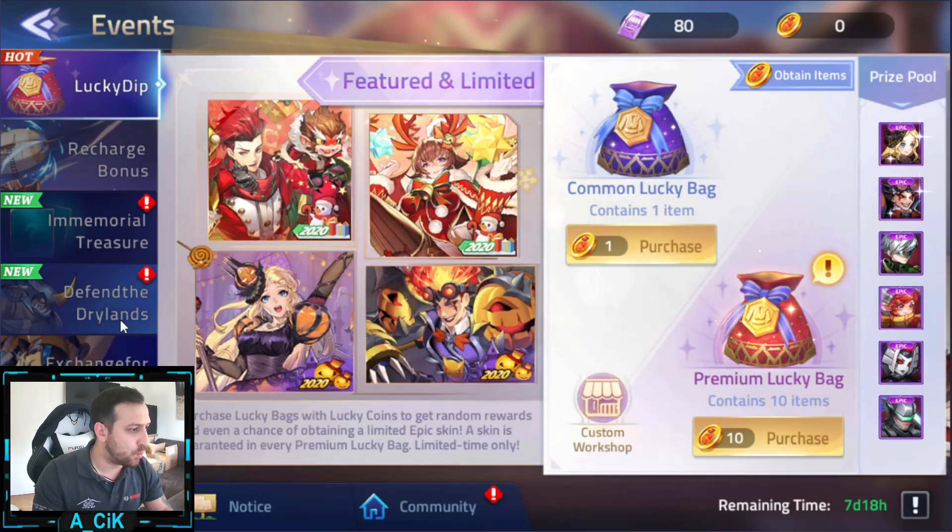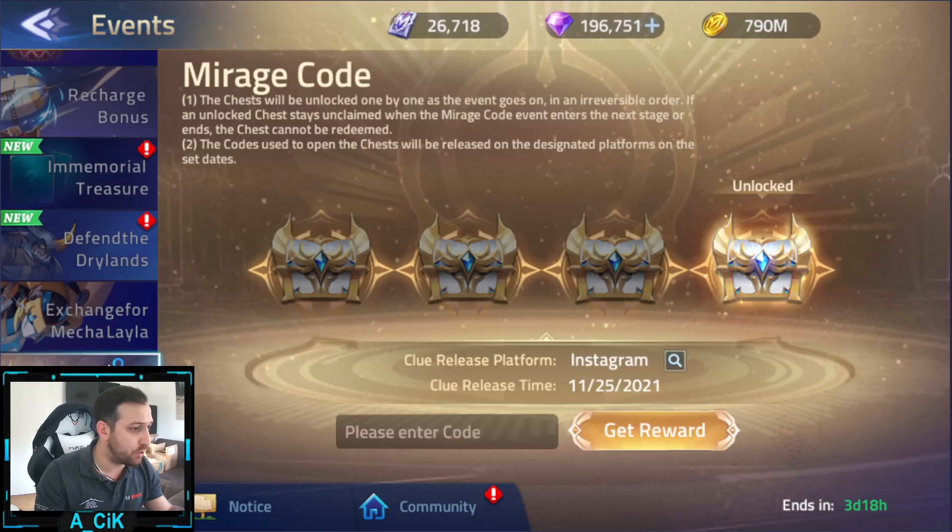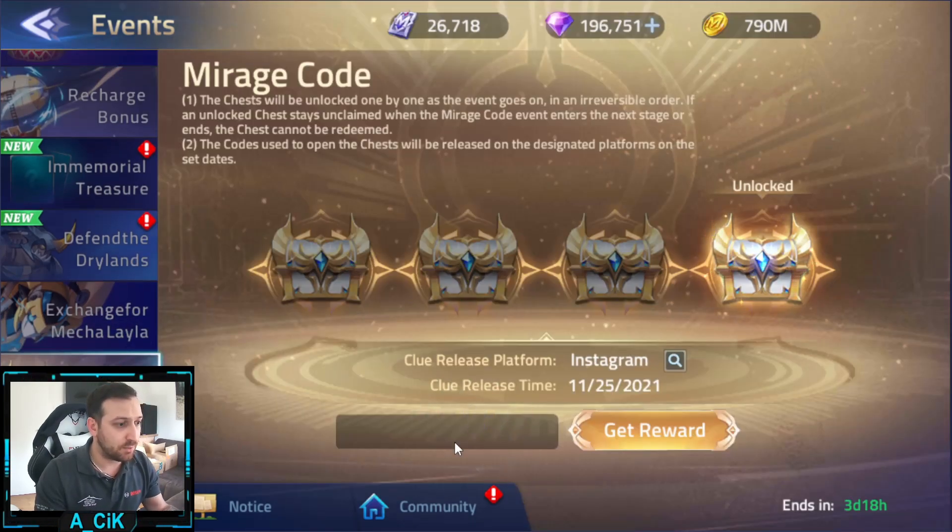Let's go right into the Events tab. We have the marriage code right over here - please enter the code. We posted this today so let's check. There we go: it is MBZHQ5. You can also write this in capital letters. Let's go get the rewards of a thousand gems - we're almost at 200k again.